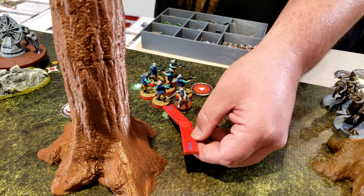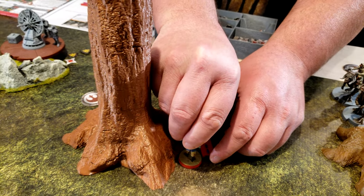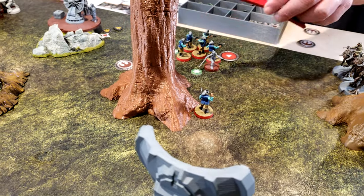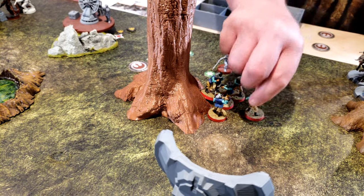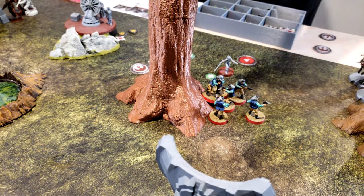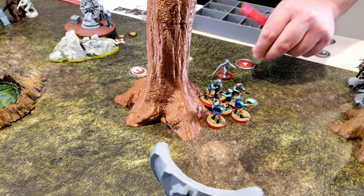Activating these troopers — they move forward and go on standby, so they can shoot if anybody comes towards them. They've already got a dodge token.